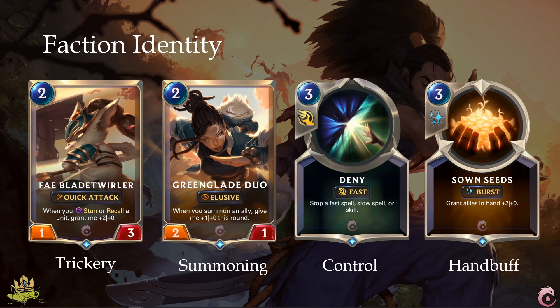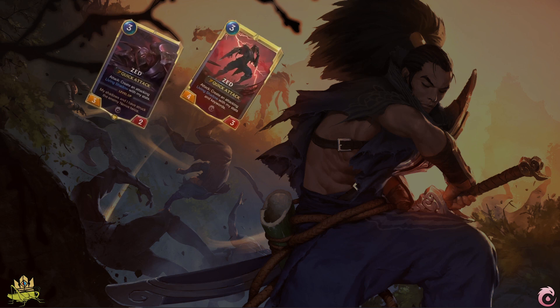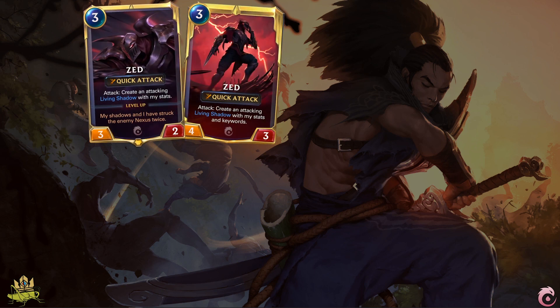As with every faction, champions of Ionia make use of those archetypes to a certain extent. Our first champion, Zed, plays into 2 of those archetypes. Every time he attacks, he summons an ephemeral living shadow with his exact stats onto the board attacking. By hand buffing Zed, you can essentially double his threat potential, and since he summons a unit, he will also trigger your summoning keywords. If he or his shadows have struck the nexus twice, he will level up, getting a plus 1 plus 1 buff.